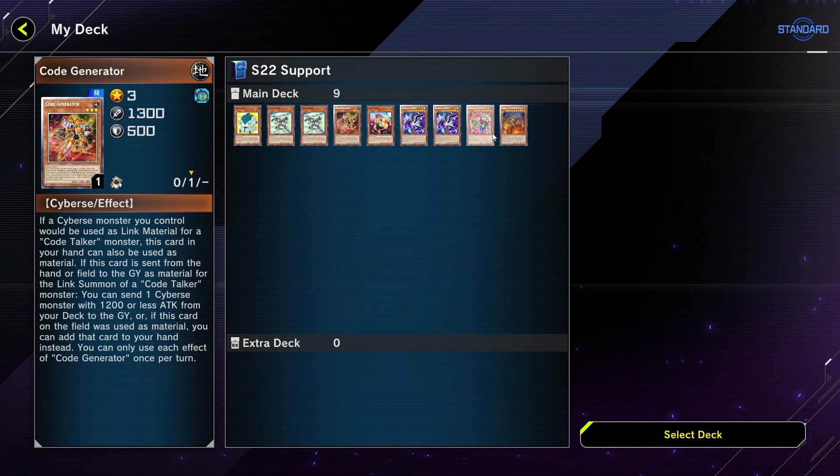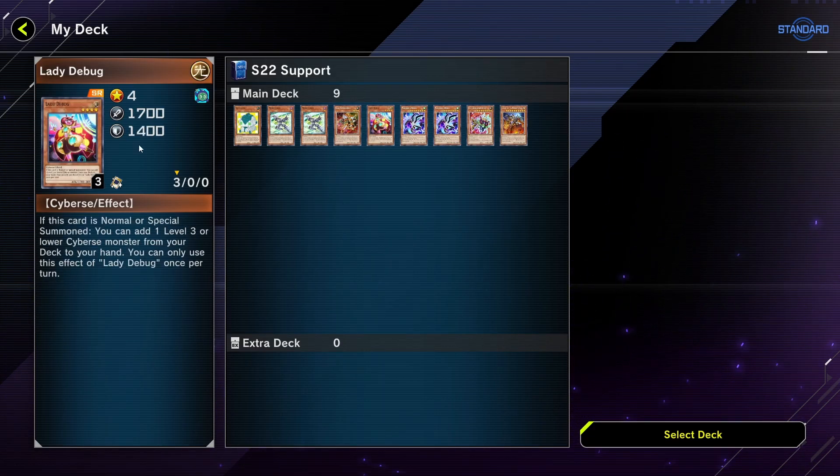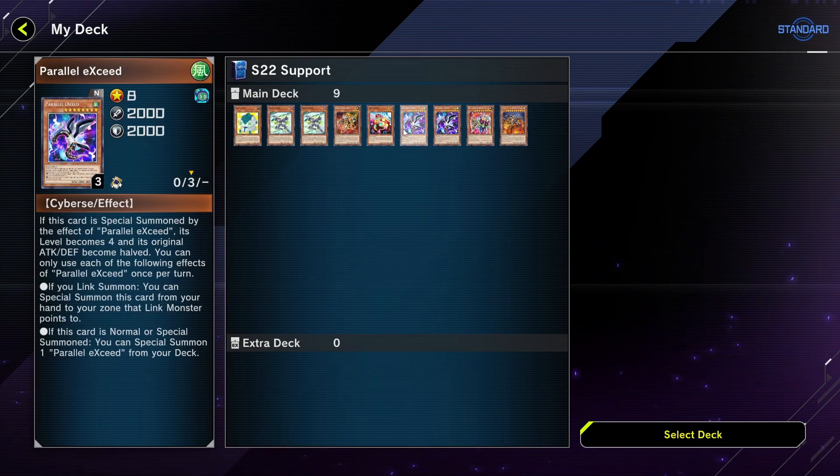I can talk through a particular play — my favourite play of the season, really, and I'll touch on it in a moment. Microcoder is just to get Cynet Conflict. It's such a great benefit that it can link summon from hand, so it's really nice when you can search for it and not worry about it being in your graveyard. That's why we have Parallel Exceed as a contingency, as well as putting Terahertz on your starting end board. Lady Debug is a card I'm really glad I put in — it's really good to have a card that can search for any one of these when you need it, particularly Microcoder at the beginning when you're trying to secure that combo.